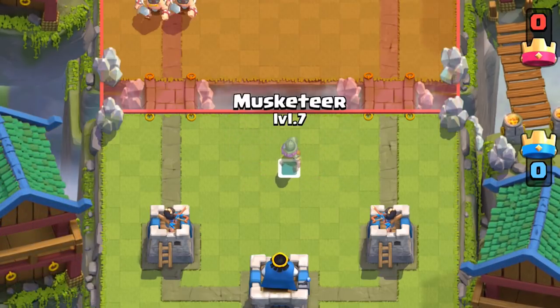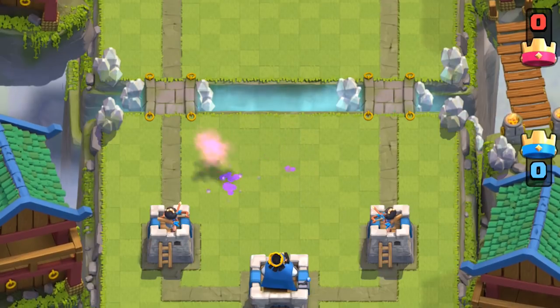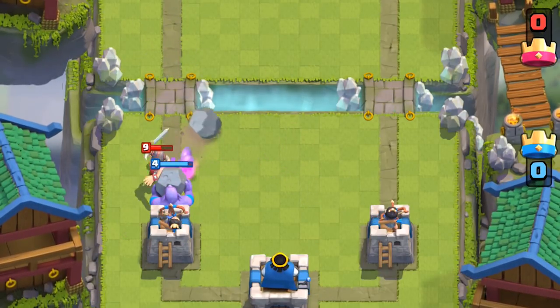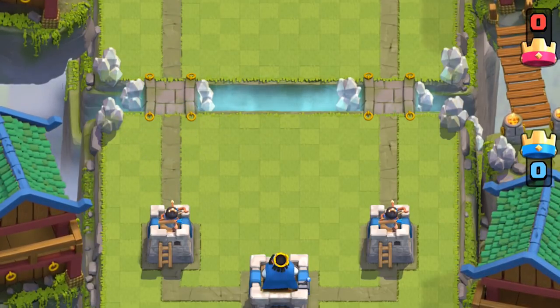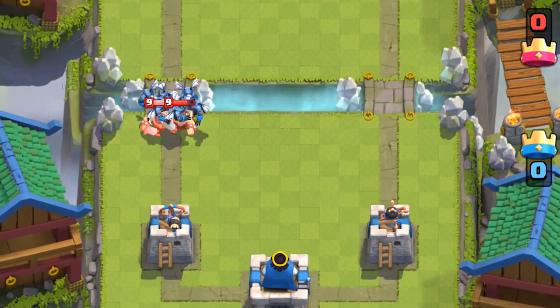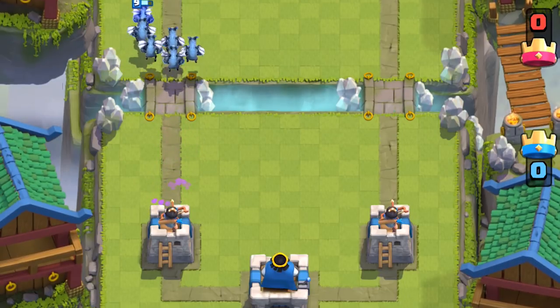A Musketeer does a decent job, though not as effective as the Archers and at a slightly higher Elixir cost. The Bowler is quite a strong card — he does an excellent job at defending against Elite Barbarians. Minions and Mega Minion don't output enough damage to stop Elite Barbarians, but Minion Horde dishes out just enough to stop them, as long as your opponent doesn't have Arrows or rear splash units.